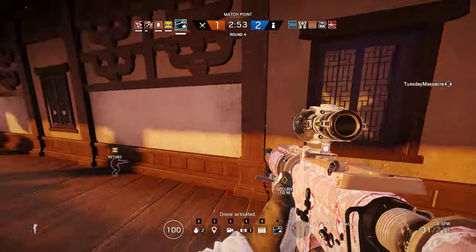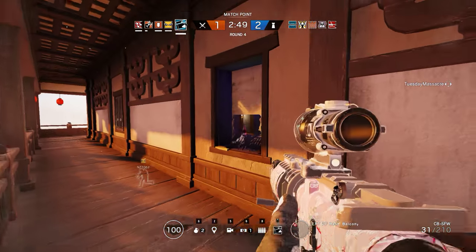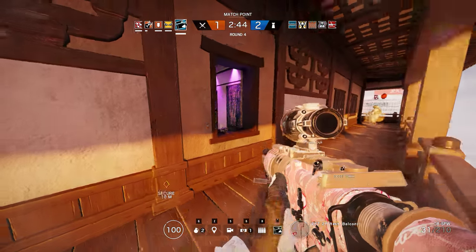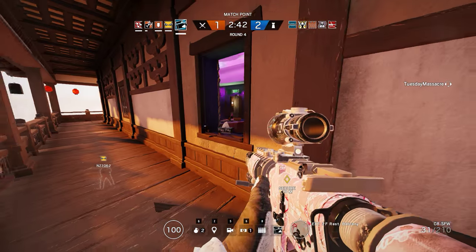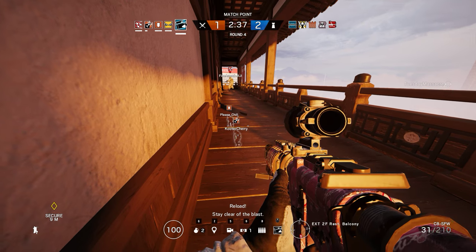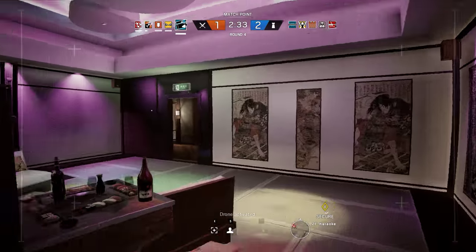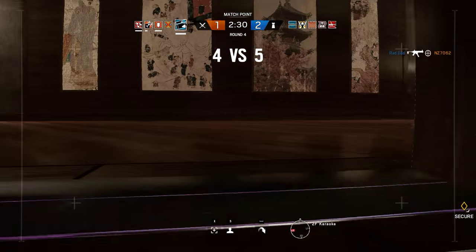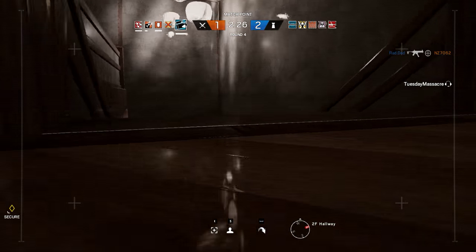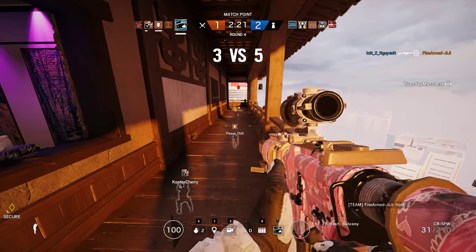Okay Fuse, this is the karaoke room. I've opened the karaoke room — I don't see anyone in it yet. I'll drone it a bit. I don't see anyone upstairs actually. Oh wait — Valkyrie is on the stairs leading to upstairs. Fuse, no.